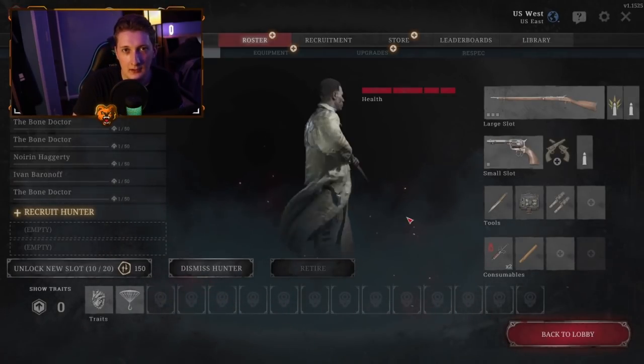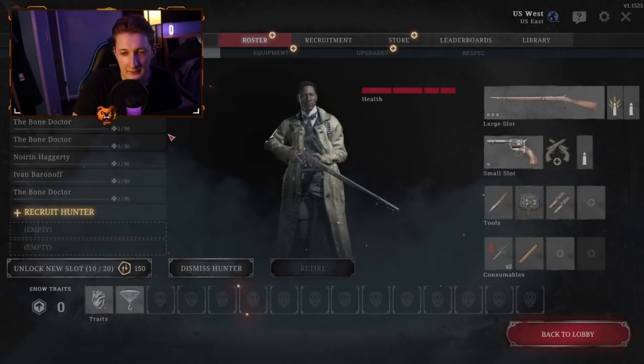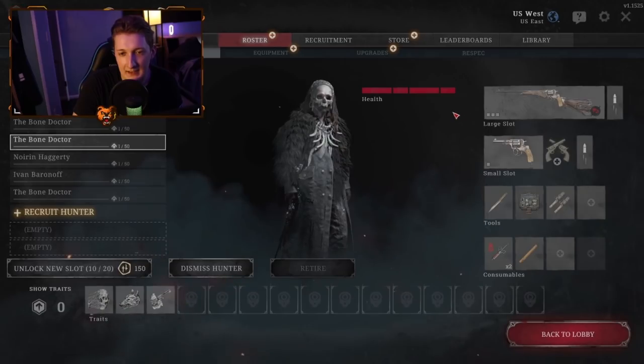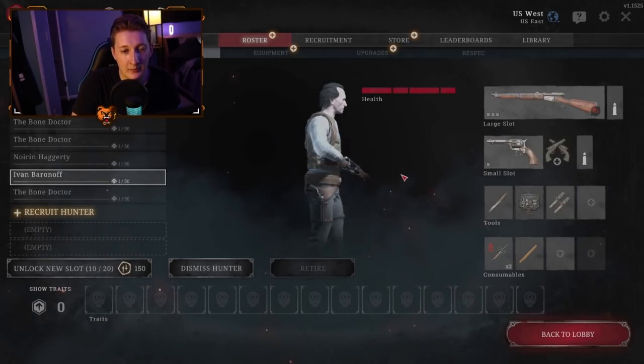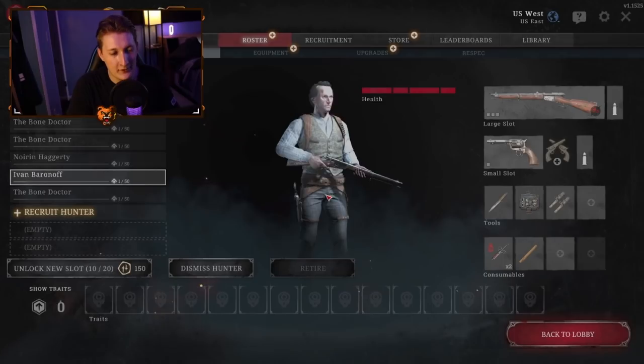That just about covers the loadout section. The loadouts I recommend are: Springfield with Pax, Romero with Pax or Uppercut, the Nagant M1895 Officer Carbine with a Nagant Officer sidearm, and the Vetterly. Those are some solid early picks that you can grab as decent weapons overall.